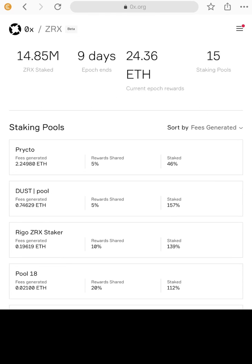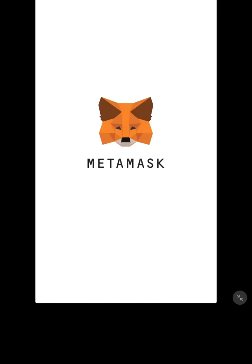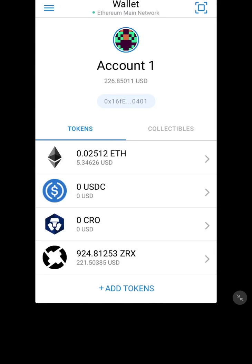Let me head on over to MetaMask and select Prickto, and we'll watch me do some staking. MetaMask needs my thumbprint to access — and there we go, I've got 924 coins.